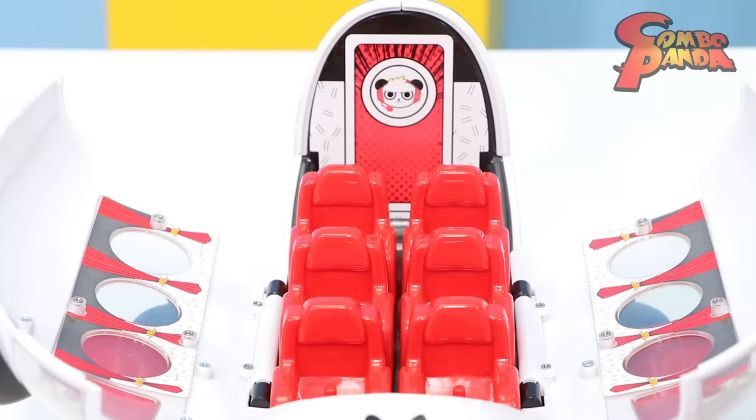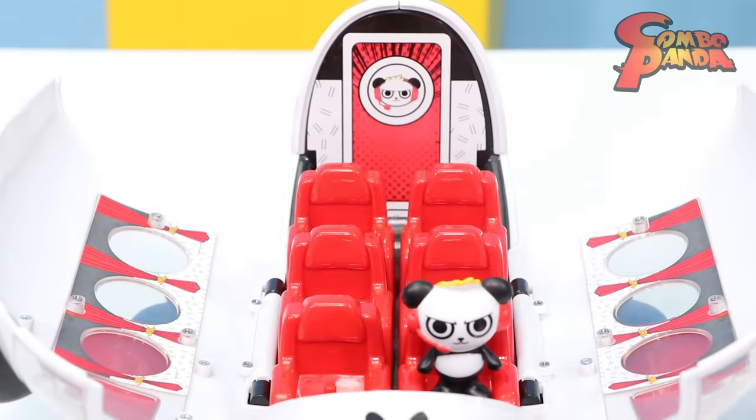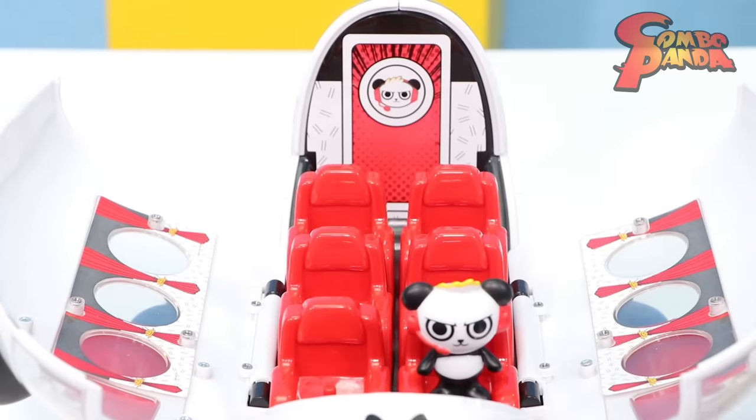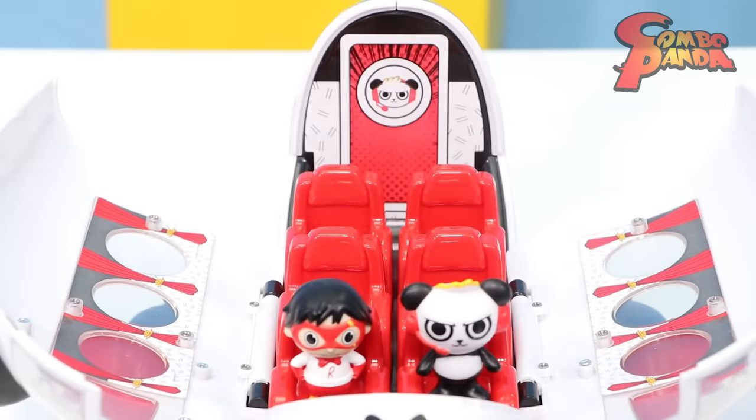So who's going to be the captain? Me. Let's get me in the captain's seat. Then my co-captain's got to be Red Titan. Then we'll get Gus in here — he'll be our first passenger. Gus, take your seat.